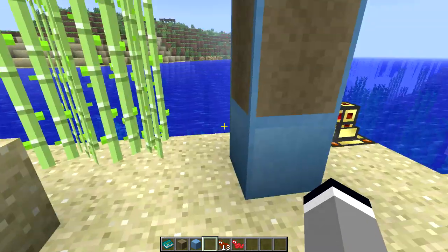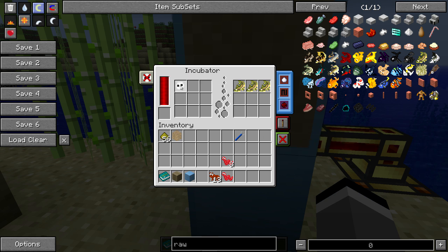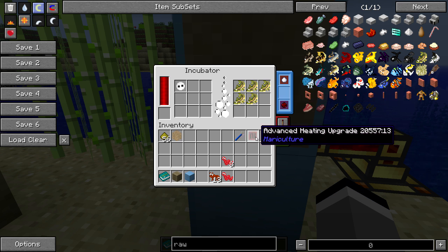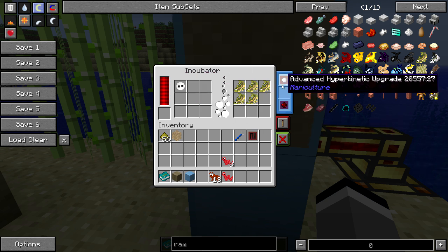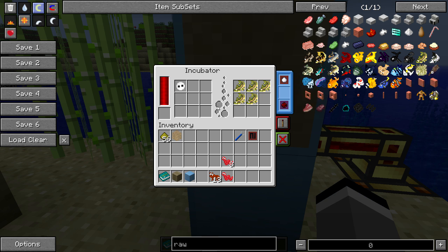I've got some eggs here that I prepared earlier, so we place them in. Once the first cycle goes — 44 eggs remaining — it consumed 12 at a time. If I take the heating upgrade out, it consumes just one at a time. So the heating upgrade speeds up how many eggs are spawned. The hyperkinetic upgrade obviously increases the cycle speed. The faster you want this to go, the more redstone flux it's going to draw, so just keep that in mind.